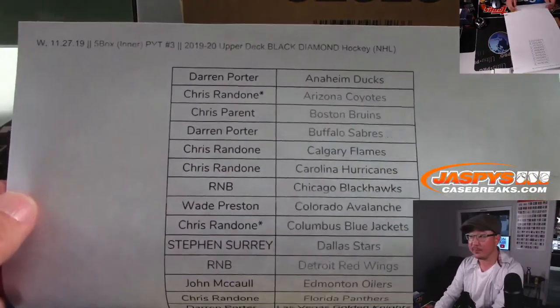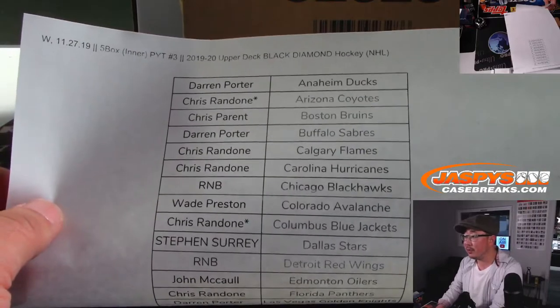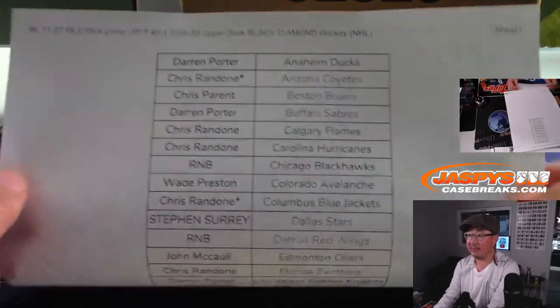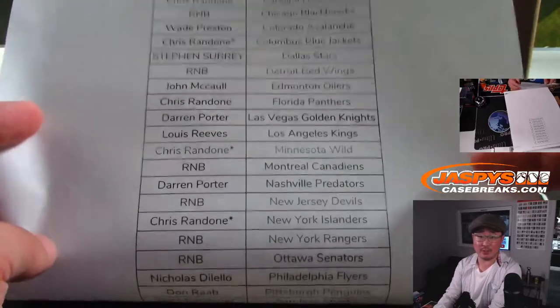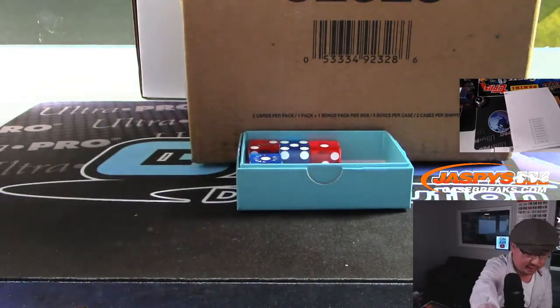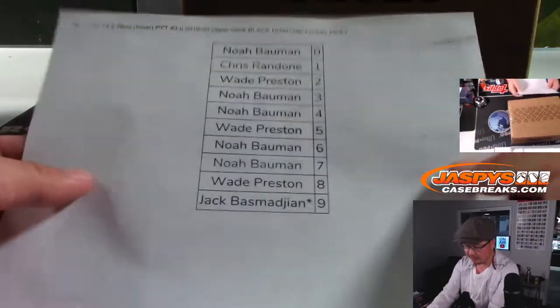Big thanks to all of these folks who got into the action. We'll select an inner case in just a second. Chris Randone with the last six teams — thank you very much, Chris. A lot of Last Spot Mojo stars next to your name. And there is the RNB random number block. Here are the results of that — that is in a separate video if you want to see.